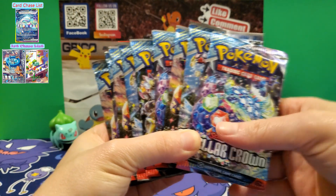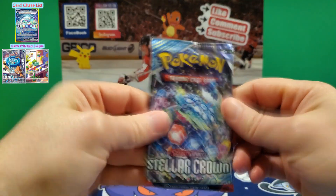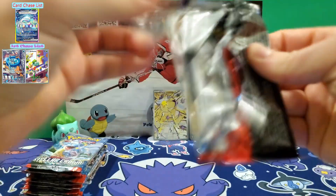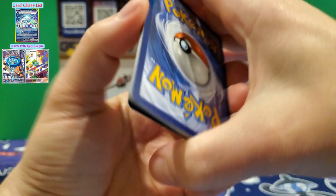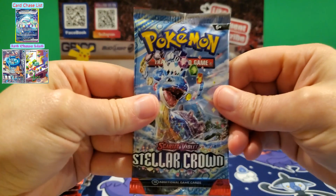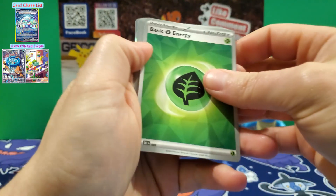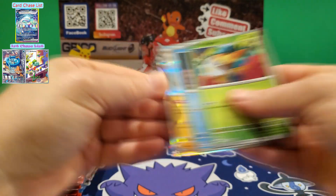Alright guys, here are the nine packs of the second ETB we're opening. Let's get cracking and hope we can pull one of the chase cards we're looking for. That was a pretty weird pack to open — and nothing in that one. Nothing in that one either. Let's hope they can give us something good.